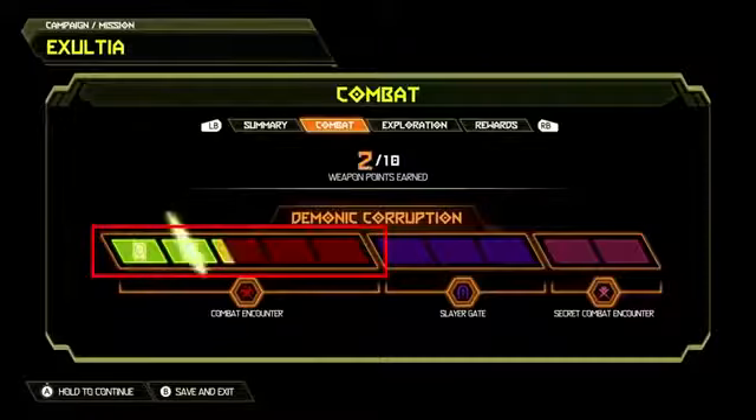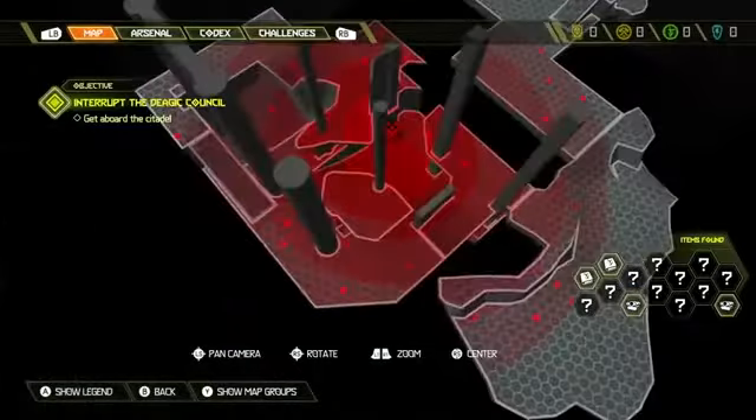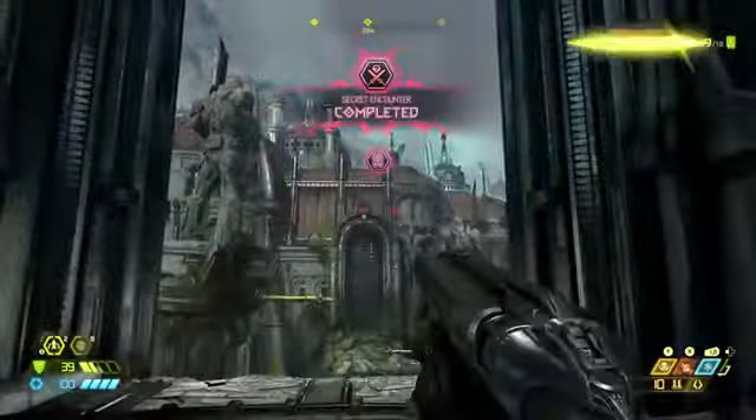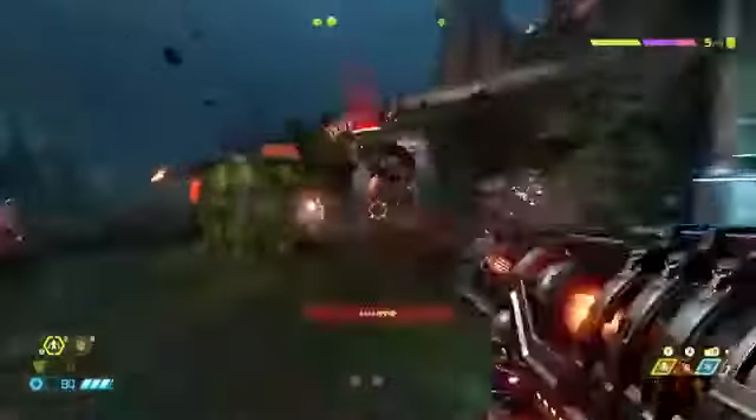The campaign now features a demonic corruption meter, a 10-slot bar that indicates your total completion of a level in Doom Eternal. Those five green sections are filled when you've dominated the combat encounters dotted about the map. The two pink segments are hidden gore nests that involve tightly timed challenges, and the three purple bars concern the finding of a Slayer gate key and the opening of said hellaciously difficult arena. Seriously, they're mini ultra-nightmares in their own right. You'd best go in loaded for shaved demon bear.